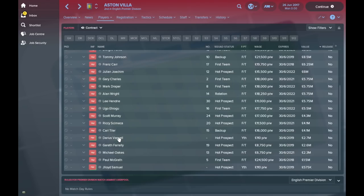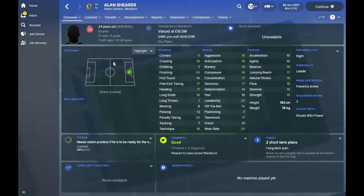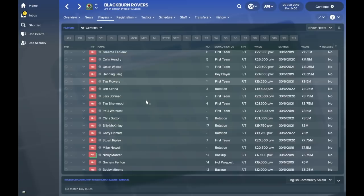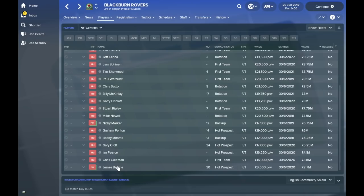Blackburn are going to be strong challengers for the title because they've got Alan Shearer in the team at 24 years old — the SAS partnership up front. Graham Le Saux, Gallagher, Colin Hendry — this was their heyday when they had all that money, the first real big spenders in the Premier League. Chris Sutton is in there too, along with Bobby Mimms, Chris Coleman, and James Beattie at just 17 years old.